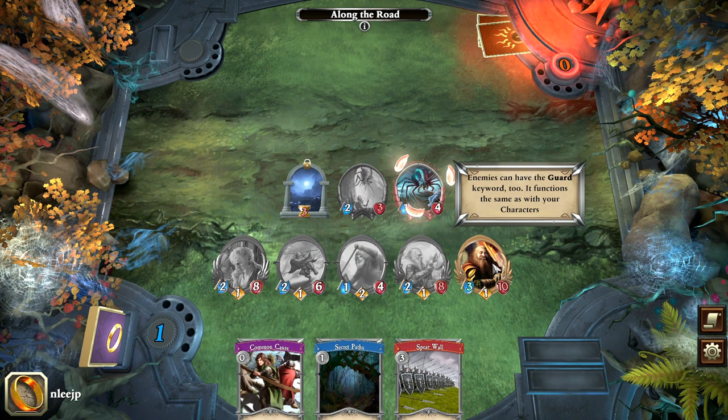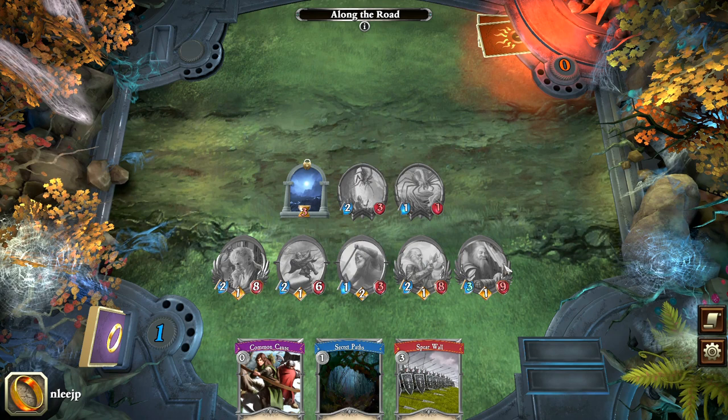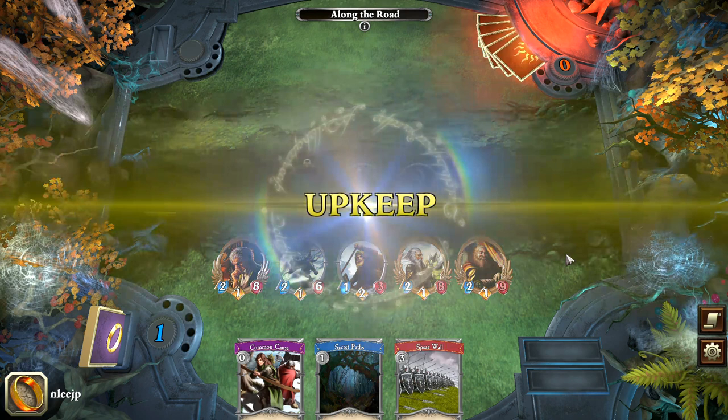Enemies can have the guard keyword as well, and it functions the same as with other characters. Even though I'd love to take out the other spider, I can't — I need to hit the spider that has the guard ability active. We are now down to two rounds left for defending against the creatures of the night, and we grab another card.